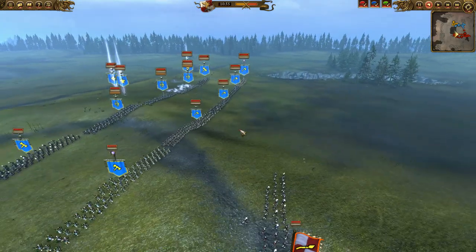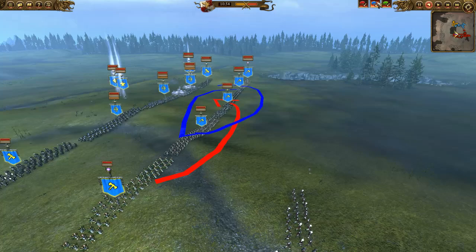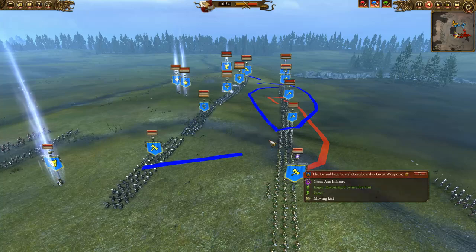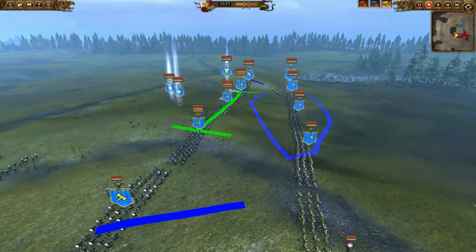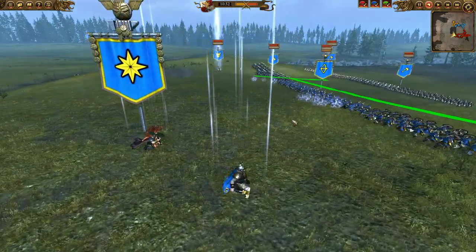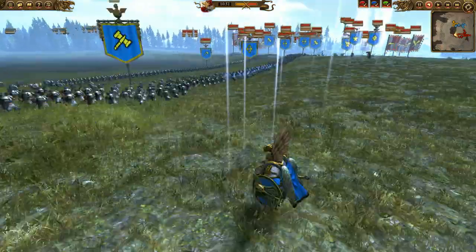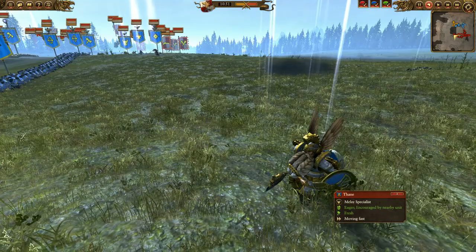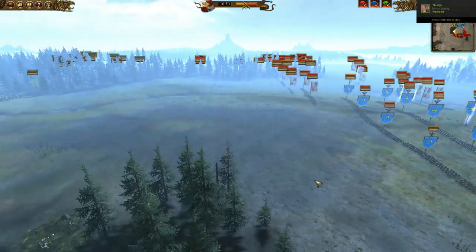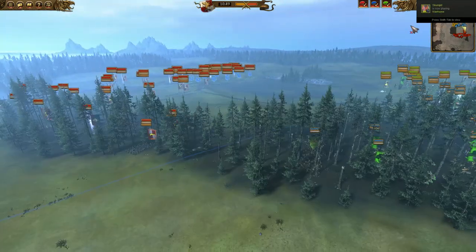The dwarves have a main line of longbeards, Warriors of Dragonfire Pass on one side, grumbling guard on the other. They have two units of hammers that can go wherever needed and three units of rangers who are hidden. Ungrim is leading the charge with a runesmith and two Thanes — one on each flank — providing real hitting power. No artillery from them, so this is going to get off to a pretty quick start.